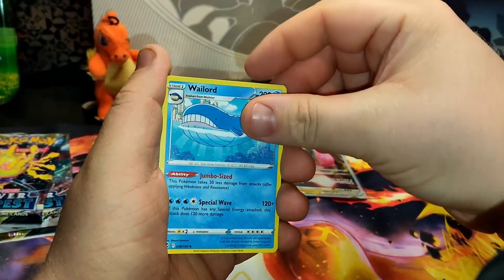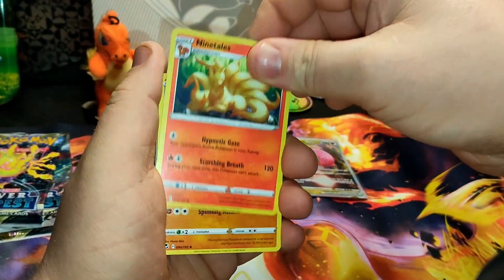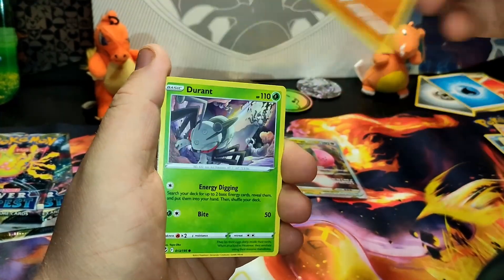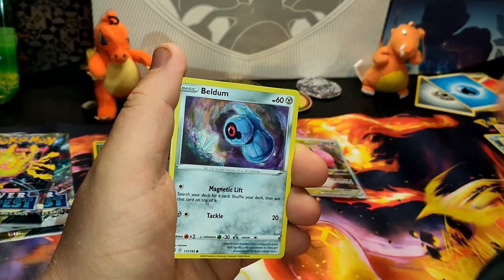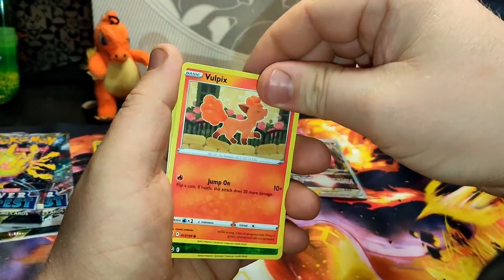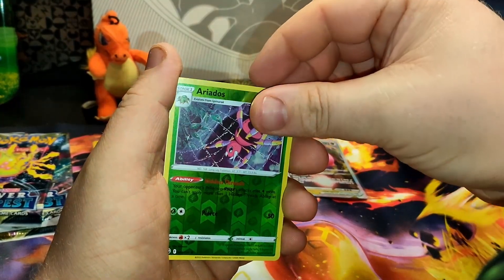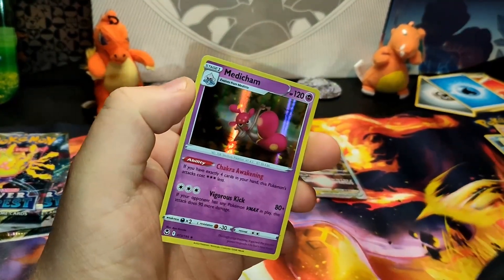Water Energy, Well Lord, Nine Tails, Clay Doll, Durant, Emolga, Beldam, Stunfisk, Vulpix reverse, Areadose, and a holographic Medicham.